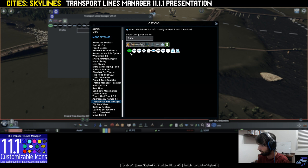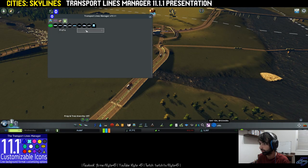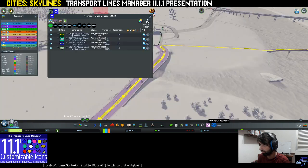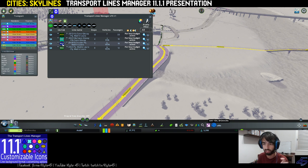Here at the Transport Lines Manager, we can see that for buses the default is oval — an oval format. In prefix A, I put the icon as a map. Map is that kind of icon — I call it map, I have no better name for this form.